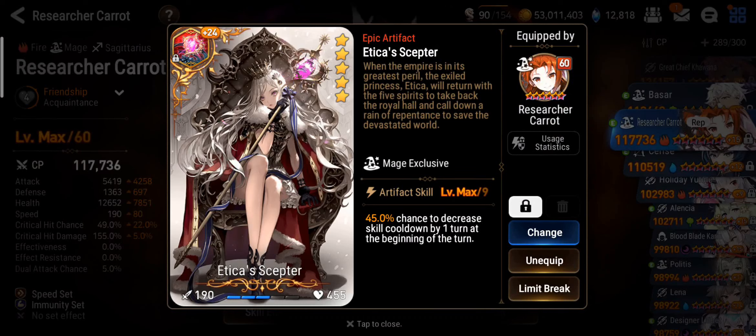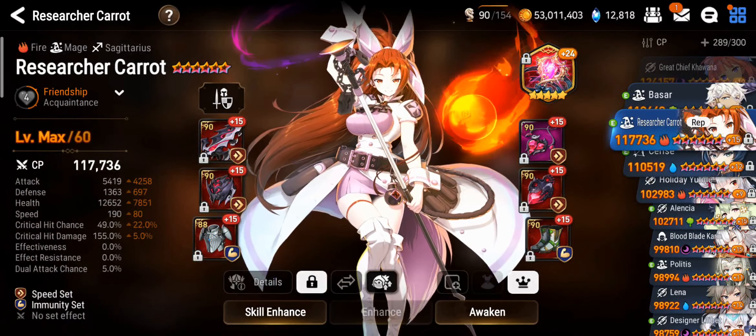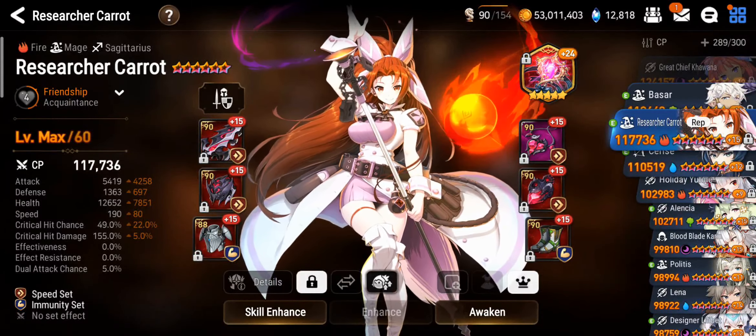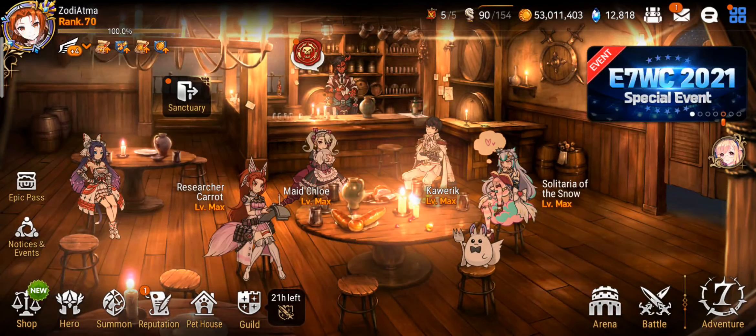I chose to go for Etiquette Scepter. This artifact is really good on her because it allows you to spam your S3. Very excited to be trying her out now. She's been getting a lot of hype recently, so without further ado, let's get right into the Guild Wars.